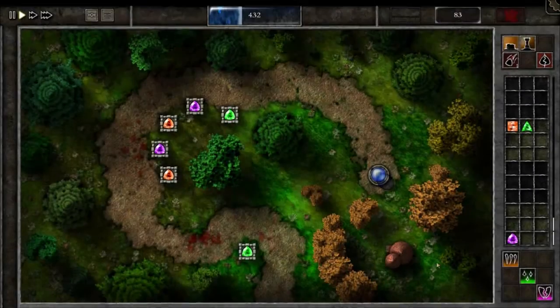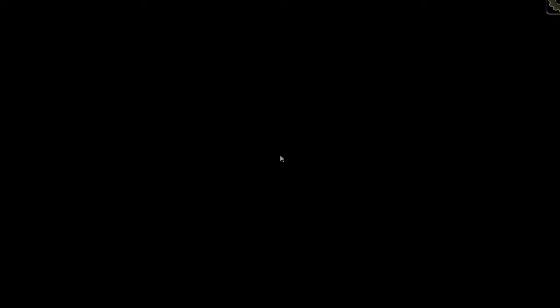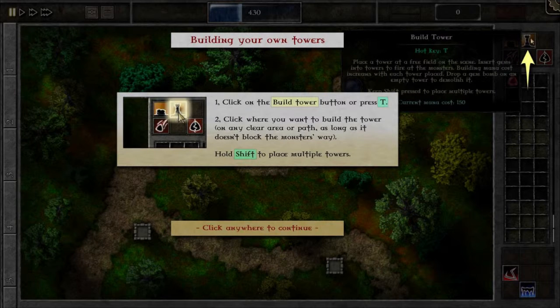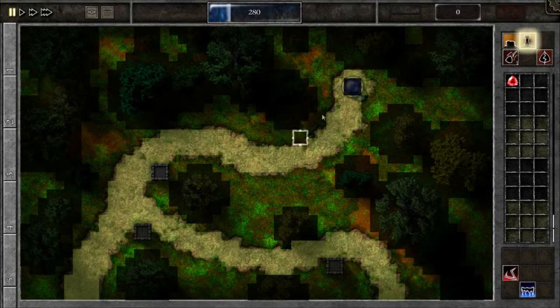So I've got 83 XP. I click on the field token. Seven waves, first wave, six HP. Available gems: chain hit and slowing. Click and drag to build a horizontal wall. Click on the build tower button or press T. Click where you want to build the tower on any clear area or path, as long as it doesn't block the monster's way. Hold shift to place multiple towers. So that's the tower button, and I can basically put it wherever I want.